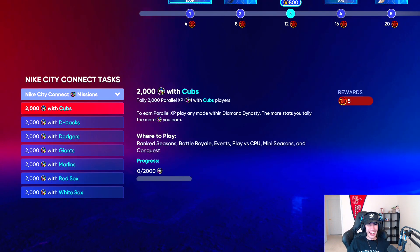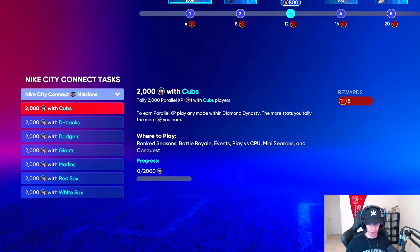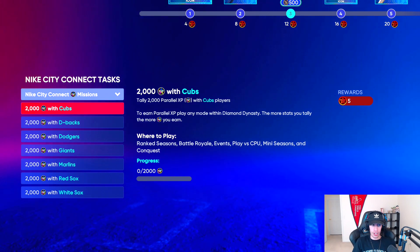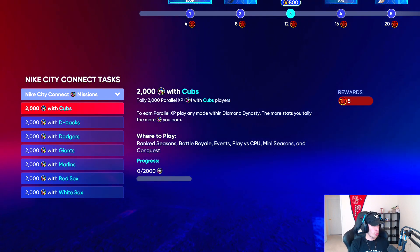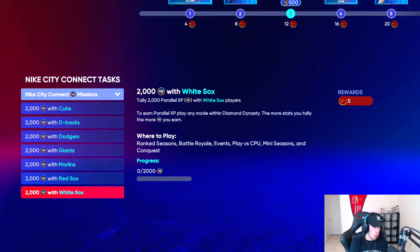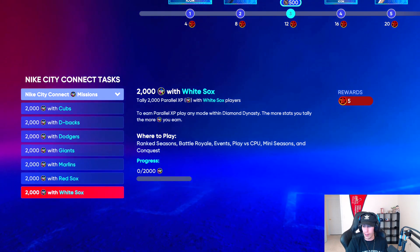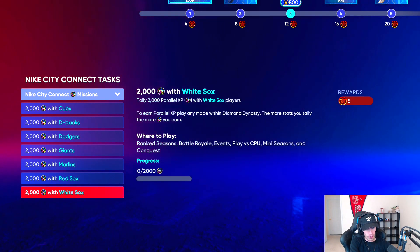We got Nike City Connect missions — earn parallel XP. You can earn this in any mode within Diamond Dynasty. These are one-time things, but it'll be super nice for grinding Conquest. For 2,000 parallel XP you get 5 points into the program, and it's the exact same for every team. Any mode within Diamond Dynasty, you can get 5 points per team. That works out to 35 points total just from doing the parallel XP.